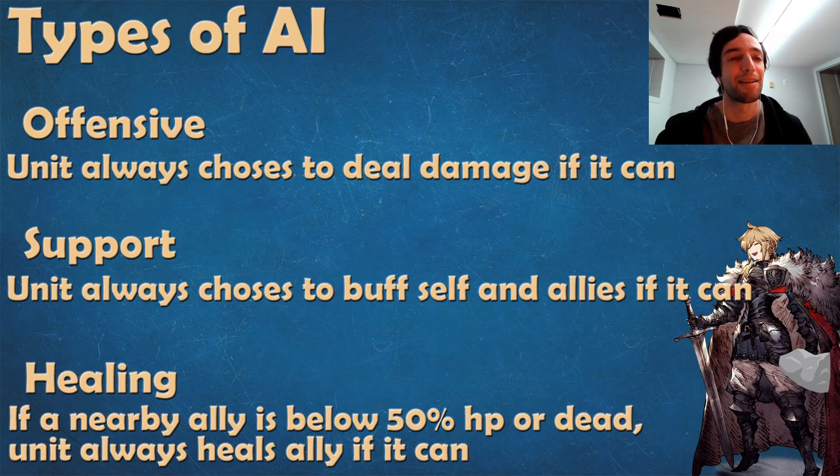Each unit has those multiple types, but they prioritize them in different orders. The first type is offensive AI. These are units that will always choose to deal damage if they can. If they can't use damage, then they will either support or heal depending on what's set in their second priority and third.